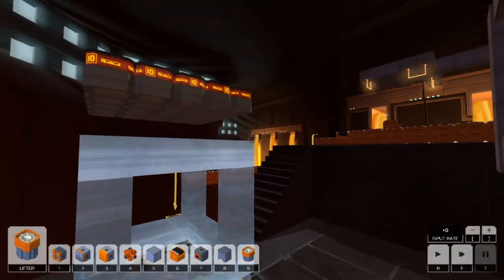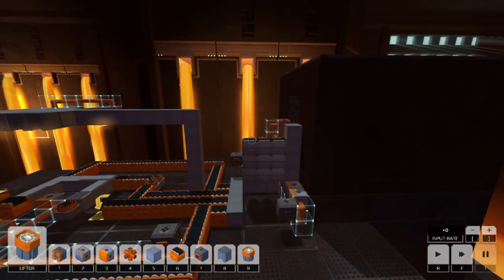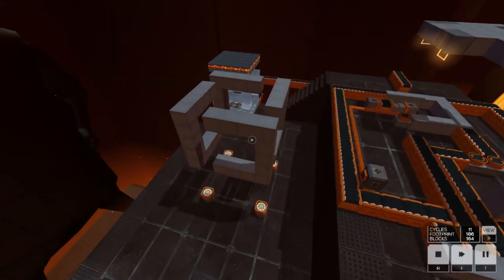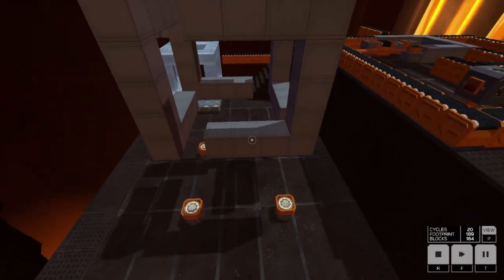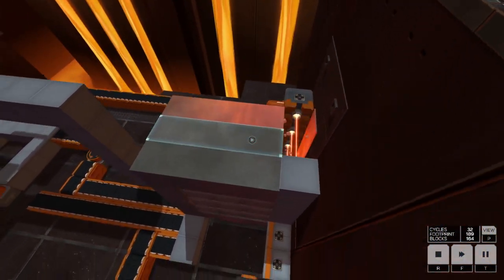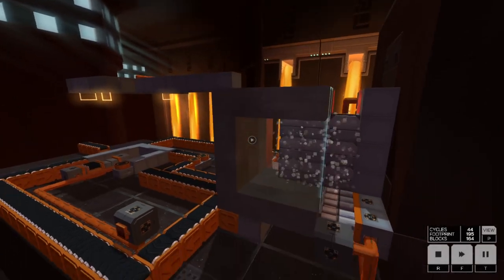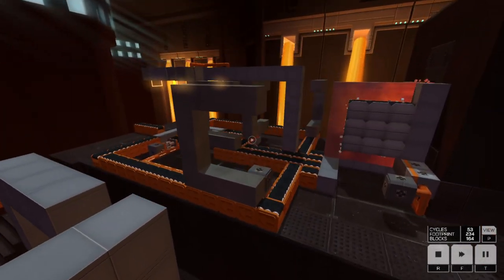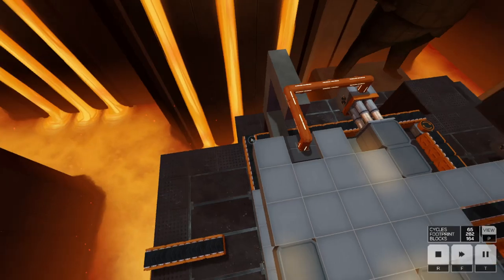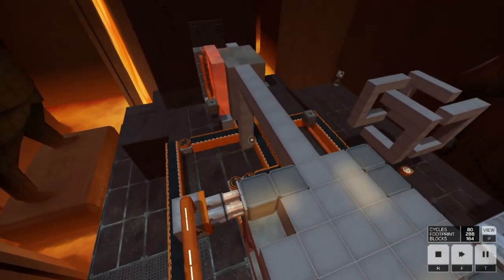So the first thing I do is cut these rectangles to size — they are four by five — and then use this other element, the hole-cutter, to make the shape of the C. Then I just rotate and position them, and the product is built here.